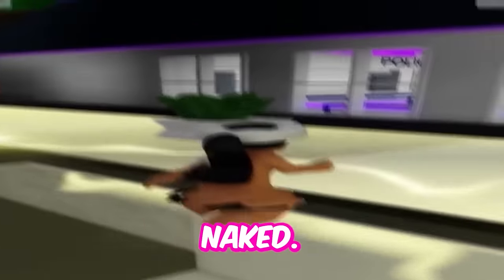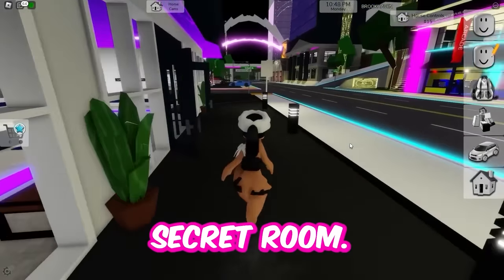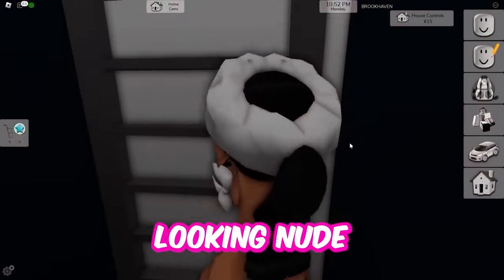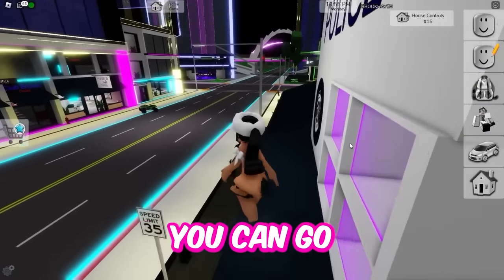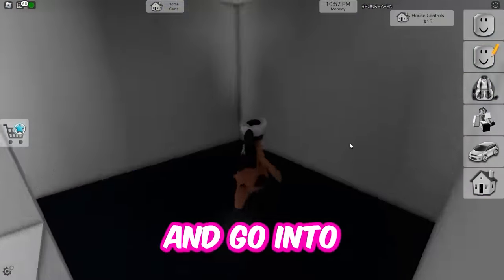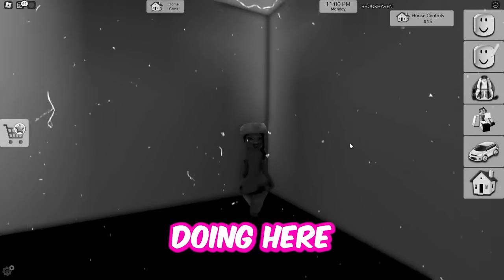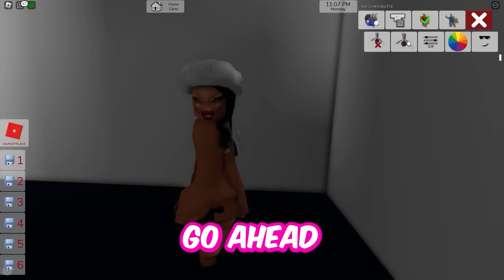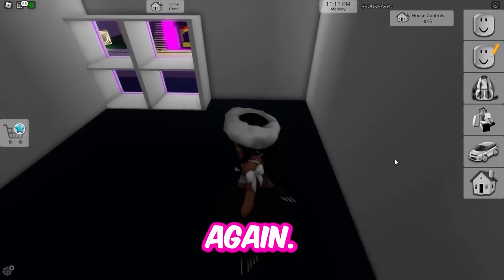Hopefully when I respawn I won't be naked. Hold on — another secret room time. Go to the police station guys, hurry up. Don't be caught looking nude like me. You can go into the front of the police station and go into these things. I don't know what you'd do here besides hide because you're naked, but that's what I use it for. Now let's fix this — I'm getting snatched again.